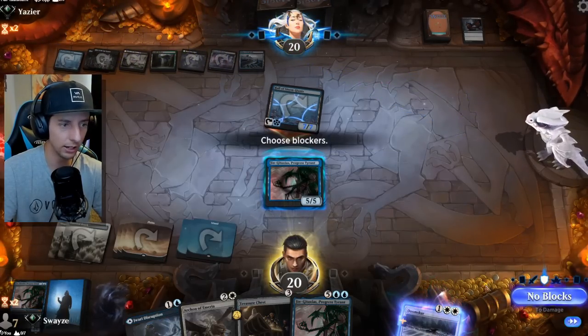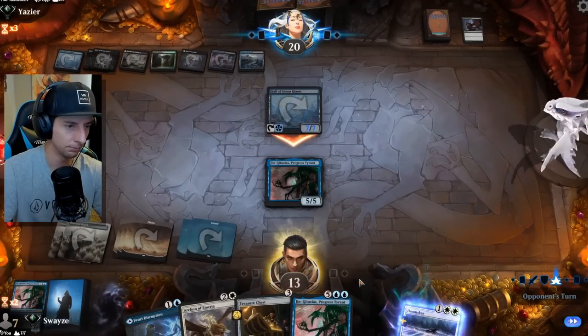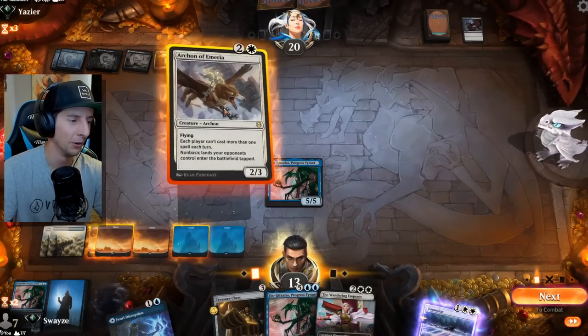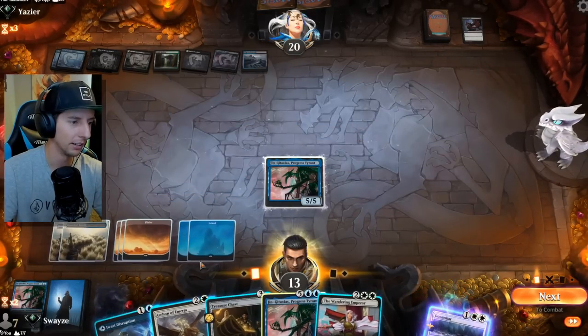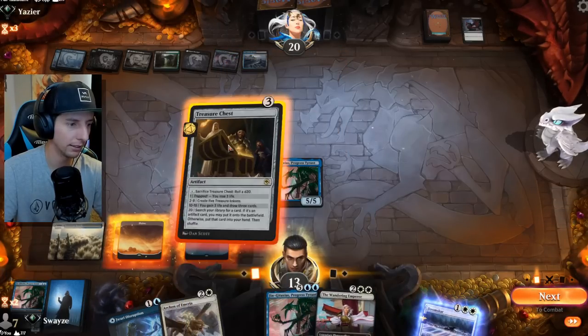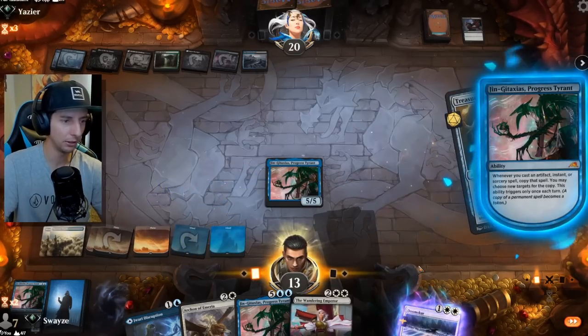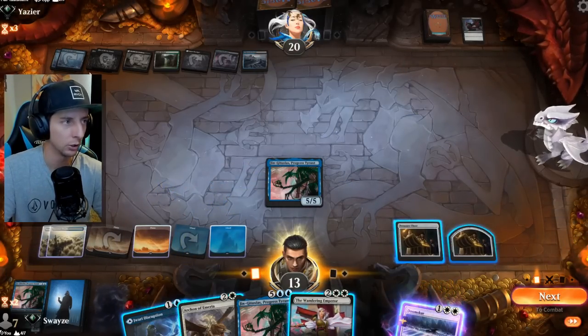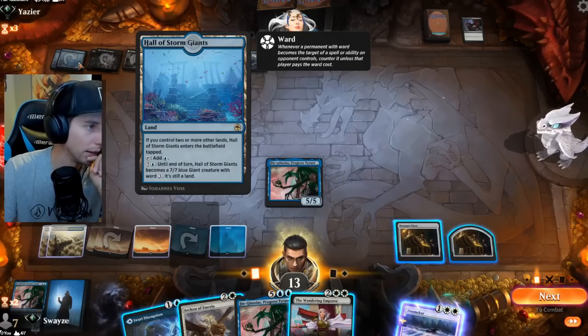They're not going to have much to do when their deck consists of mostly instant and sorcery speed spells. So it's all good. They're going to try to go for the beatdown play now, which is totally fine. I can only play one of these - I'm going to go with the Treasure Chest. We're going to copy the Treasure Chest, and then we'll flash in the Wandering Emperor to kill their creature - but we actually can't kill that because of its ward ability.